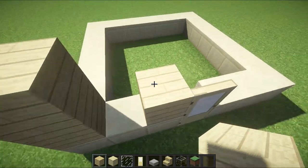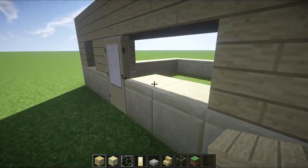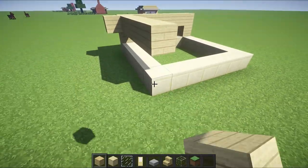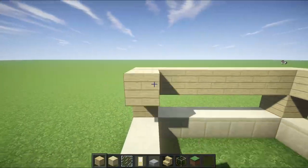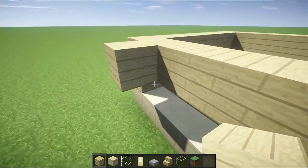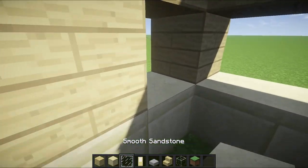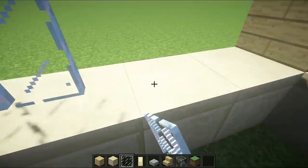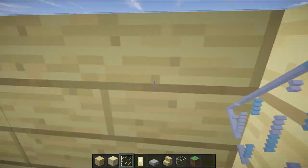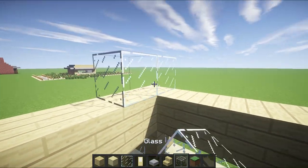Then you want to do this with your birch and just go up like this, go out all the way and do this. Then same thing over here — go out all the way and then you want to go here, go all the way. You want to go all the way here and then you want to fill this in with glass panes.